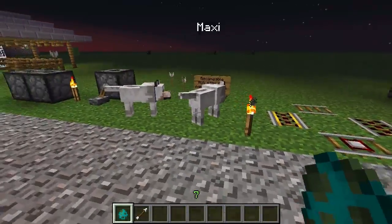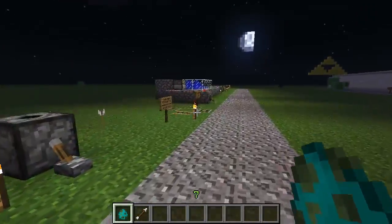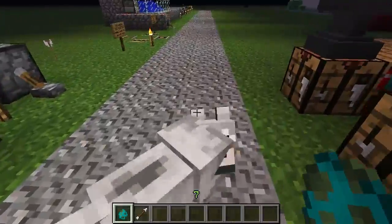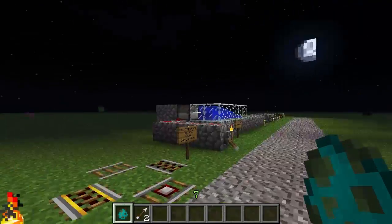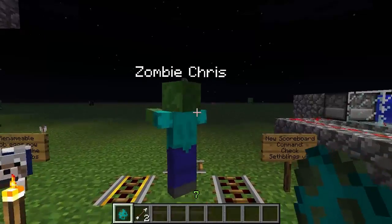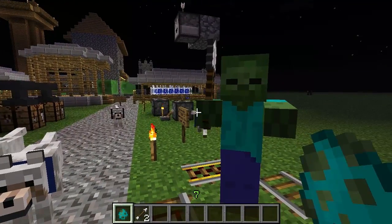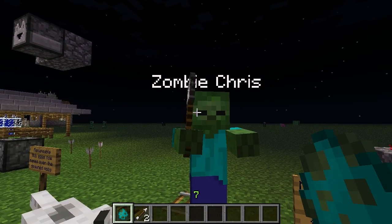You remember that if you named a spawn egg and then spawned that character or enemy, and they ended up killing you, it would say like 'CPK Studios' or 'Sifu Bumblebee was killed by' whatever you named it. Well, they've taken it one step further and made it so when you spawn them and hover your cursor over any part of them, they will show the name you gave the spawn egg.